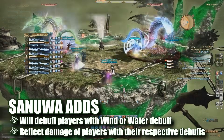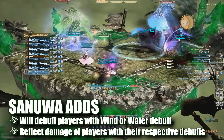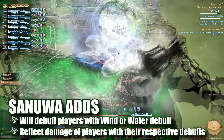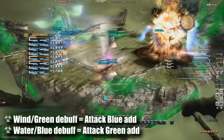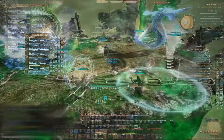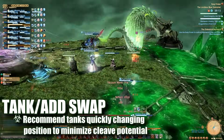Immediately after they spawn, these adds will cast Dead Wind or Dead Water, which will apply either a wind or water debuff on all players in the raid. These adds will now reflect any damage done to them by players with the same color debuff. In other words, if you find yourself affected with the Water or Blue debuff, you should only be damaging the Wind or Green add, and vice versa. A tank swap will be necessary if tanks find themselves tanking an add with the inappropriate debuff.